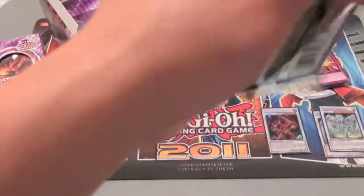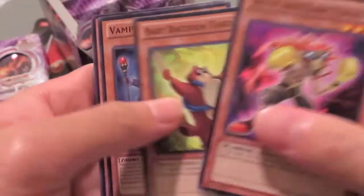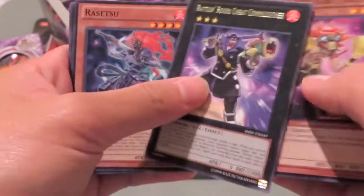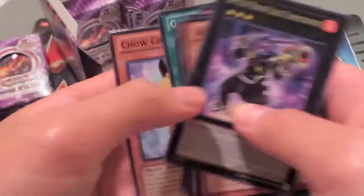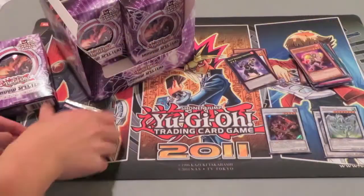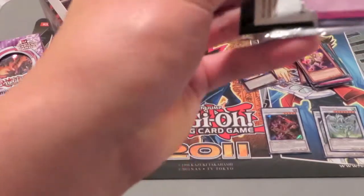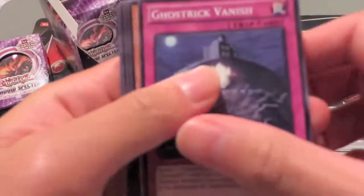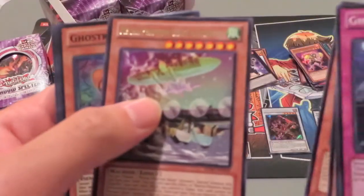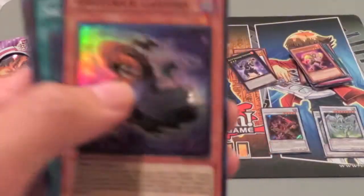Let's see if we can get some more secrets, like a Melie. That'd be really nice. Batlin Boxer Cheat Commissioner. Last pack from this first box. This video is probably going to go really long, I'm sorry if it does. I'm not used to opening. Mega Phantom Beast, Cal Griffin, and Kostrick Lantern. Another Lantern. Very cool. Very good. Super Rare.